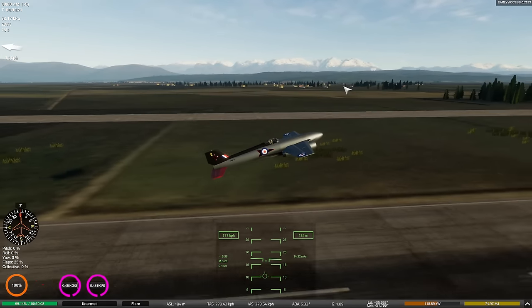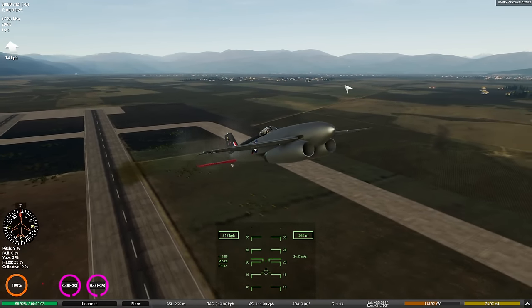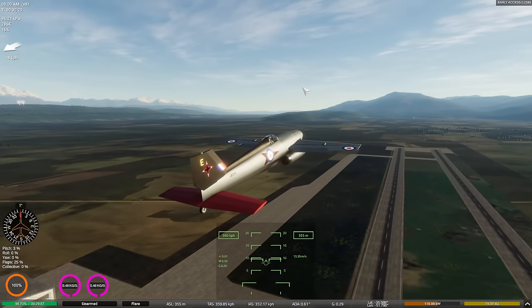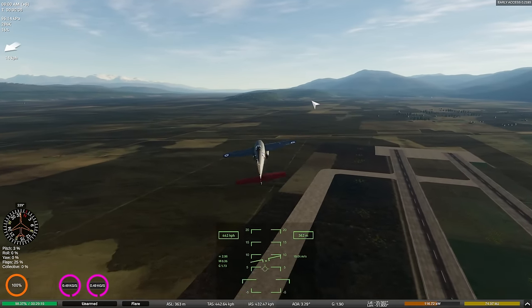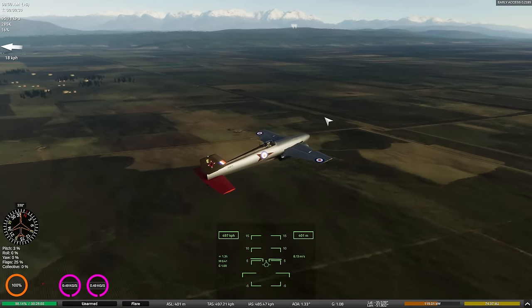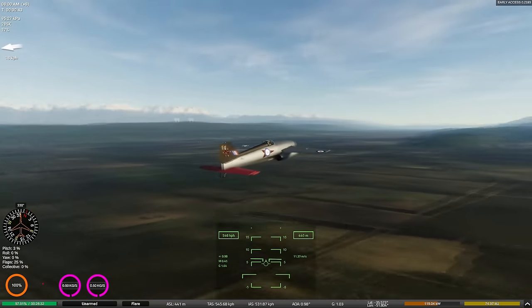You'd think it would give it a weird center of gravity, but because the engines, fuel, and guns are all up here in the nose, it kind of balances out — which is unusual. This is just not a traditional arrangement in any sense of the word for the wings of an aircraft, especially for a tail dragger like this one. It almost looks like a late-model Spitfire turned into a jet.